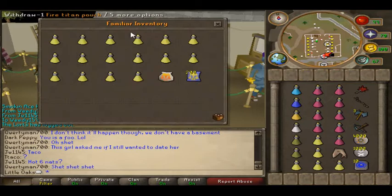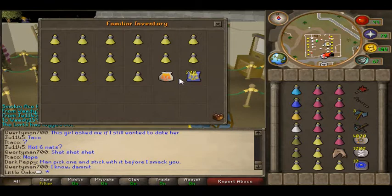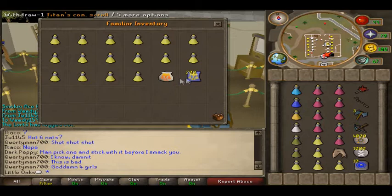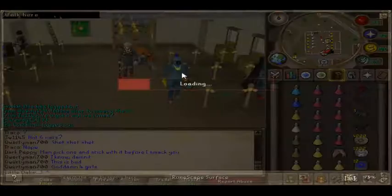Then we go to my War Tortoise and show you what's inside that. I just have full brews, then my Titan Pouch and Titan Summoning Scrolls. If you do not have high enough Summoning for a Titan, you can take a Bunyip, or two Bunyips if you want. You can have an extra brew if you just take one Bunyip. Or you could take a Unicorn and the Unicorn cast spells, but I don't have 88 Summoning yet.